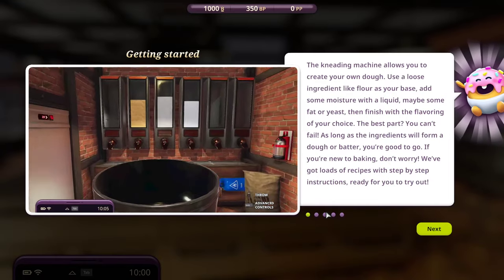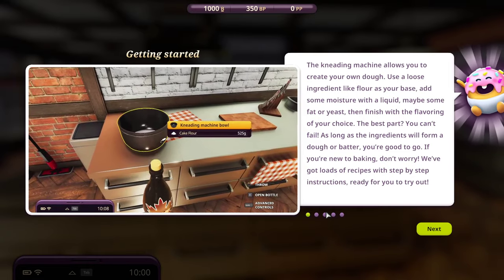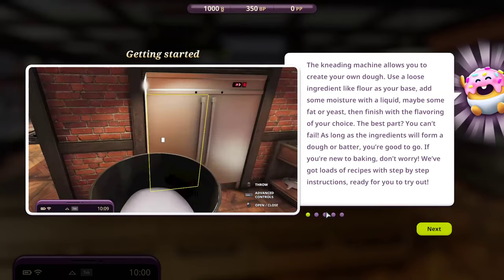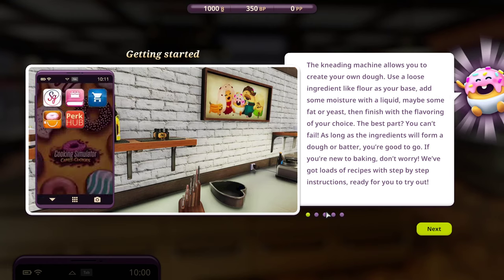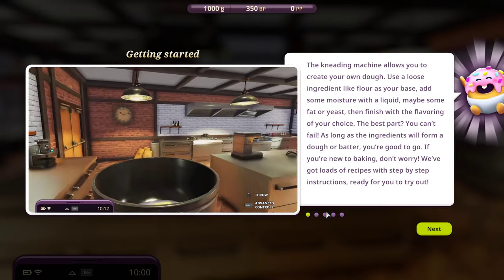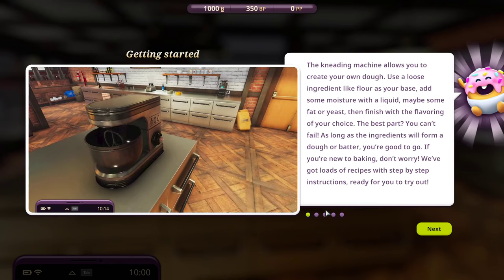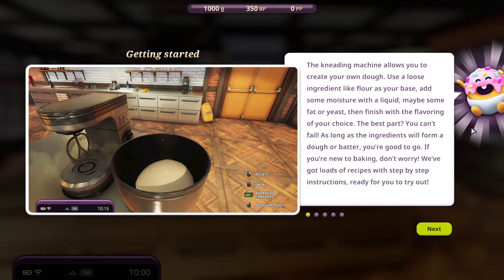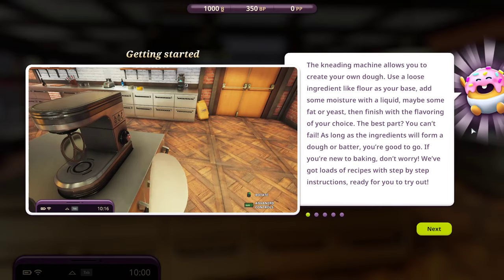The kneading machine allows you to create your own dough. Maple syrup - ooh! Butter. Vanilla extract. Oh, petal - nice! You can use these tools too. That's interesting - use a loose ingredient like flour as your base. Add some moisture with liquid, maybe some fat or yeast, then finish with the flavoring of your choice.